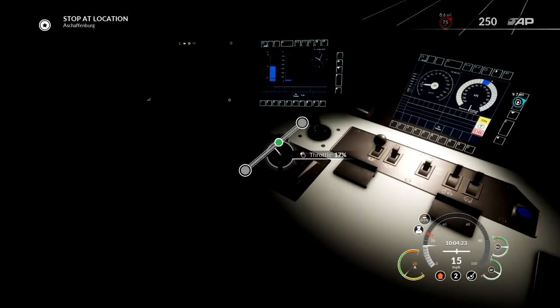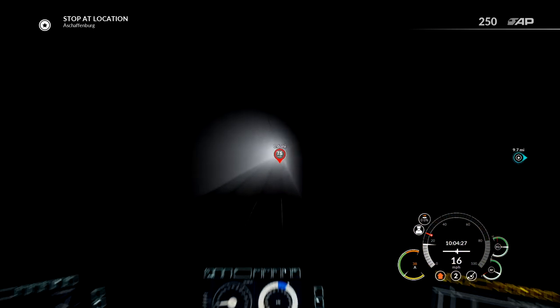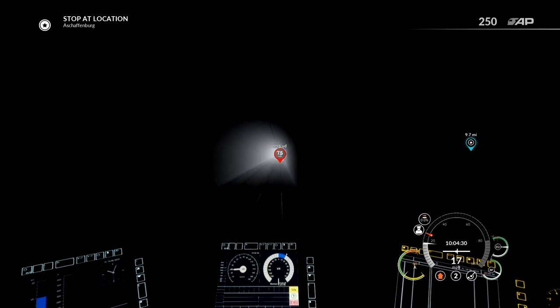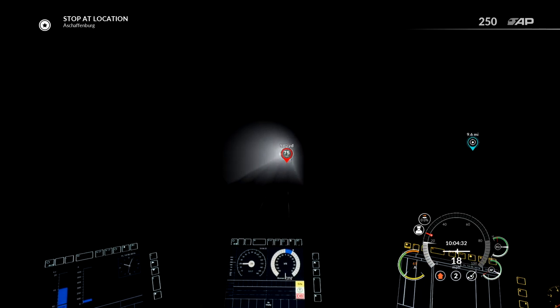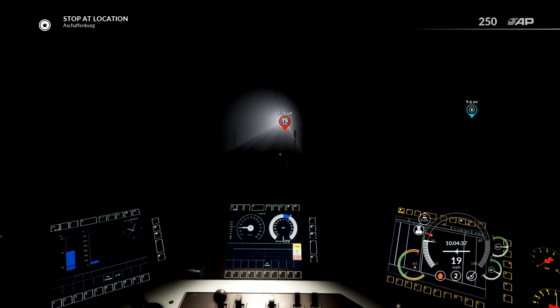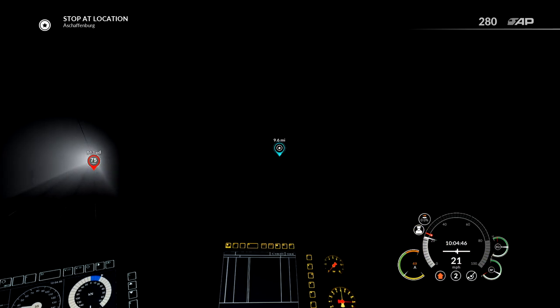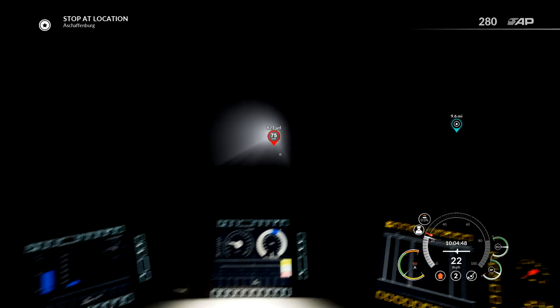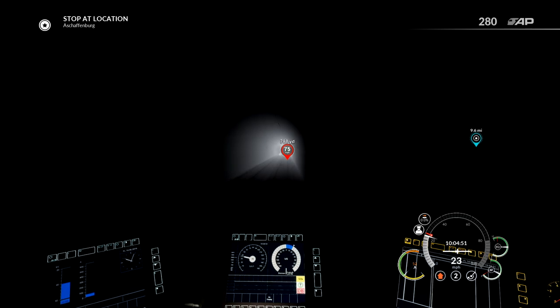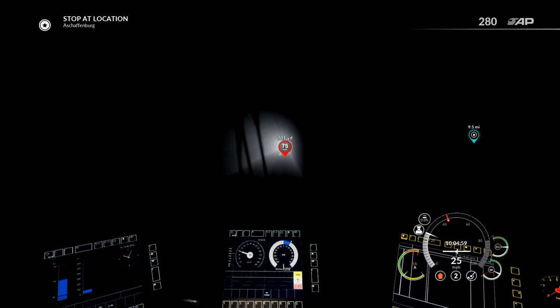Alright, there we go. We aren't going too fast, so I'm gonna go ahead and speed that up to like 20%. Oh wow, okay — we get to go 75. That's awesome. I should note that we're actually in Bavaria, which is where Hitler's mountaintop retreat thing was, I'm pretty sure. And we're going to Aschaffenburg, somewhere down the line, 9.6 miles away. At 75 miles an hour that shouldn't take too long. Oh, there's another train going through the tunnel — that's a passenger one. Quite cool.